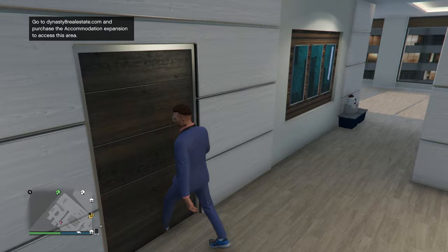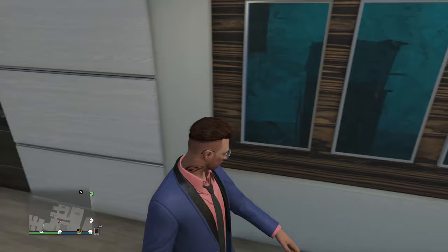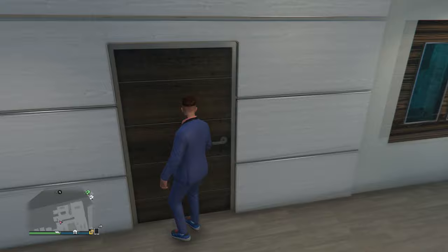This first door leads into the accommodation part. I don't really like it — if you look at some of the pictures, it looks pretty basic. I already own one of the new custom apartments in the Eclipse Towers; it's ten times better than this. I'll show you some pictures later — it doesn't look that good.